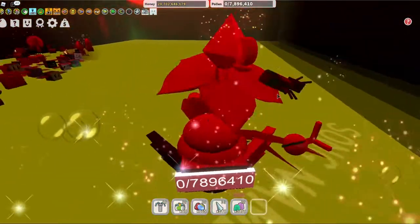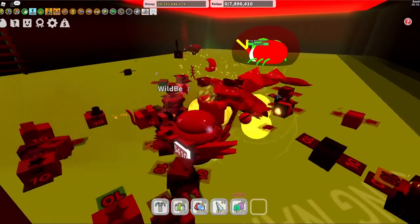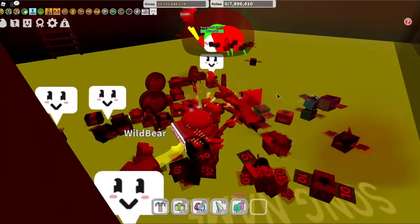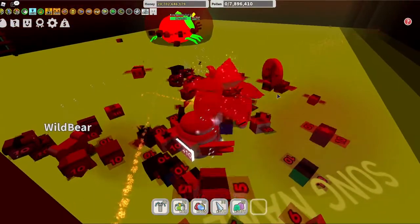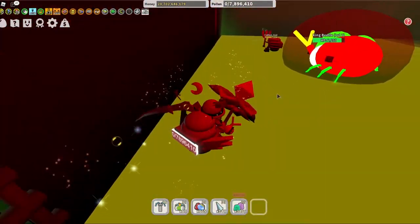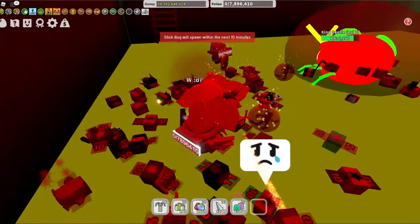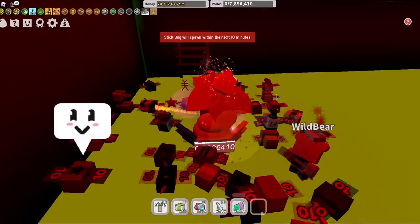I'm going to stand over here so I'm out of your way and my bees aren't bothering you. Here comes the beetle — stop, stand still. Jump! He chased me. Stand still, stand still, now go left. He's still chasing you, gotta stand still longer. You got it, move, move. There you go, now stand still. You almost had it. You didn't move, you're just standing still. Don't panic. I am going to die — we have a stick bug coming! Hang on, run, run, get out! He got me before I could even get up the ladder.